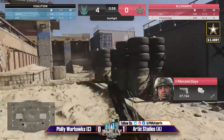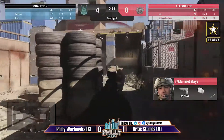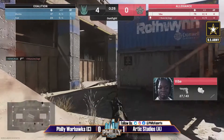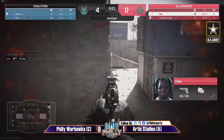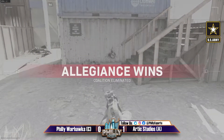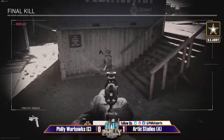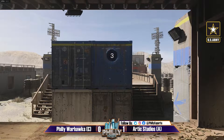The Warhawks might be taking this a bit more seriously now, even though Arctic Studios had advanced further and were waiting in losers finals. Manzel gets taken out again by Hulk — a very close fight but not enough. That's been the story of this round: the match between Hulk and Manzel in the middle with Hulk coming out on top. But Vibe doing the hero play again — the first round for Arctic Studios, taking advantage of Hulk's low health.